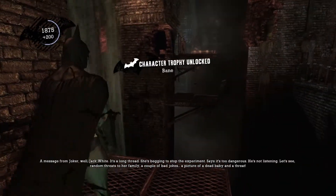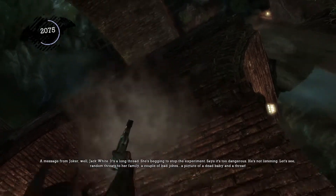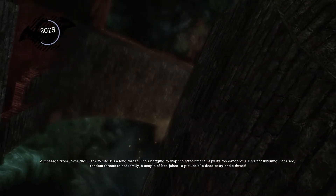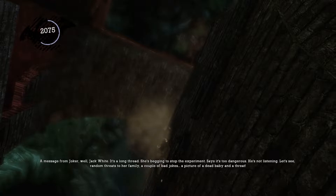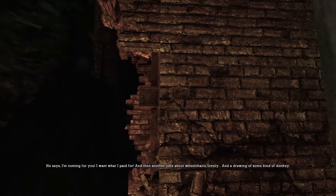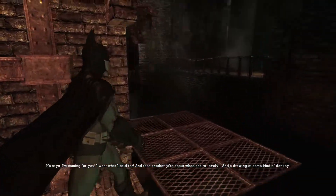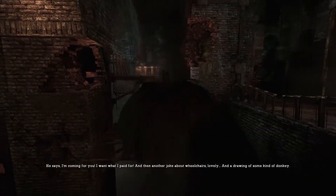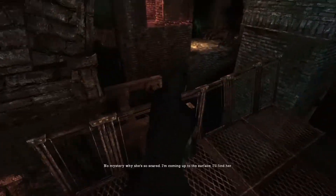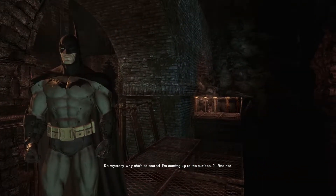A message from Joker — well, Jack White. It's a long thread. She's begging to stop the experiment, says it's too dangerous. Not listening. Random threats to her family, a couple of bad jokes, a picture of a dead baby in the threat — he says I'm coming for you, I want what I paid for. And then a joke about wheelchairs, lovely, and a drawing of some kind of donkey. No mystery why she's so scared. I'm coming up to the surface — I'll find her.